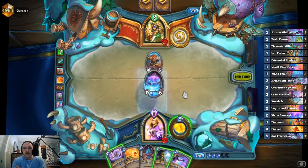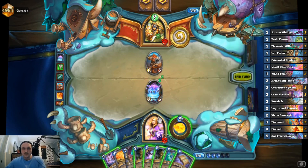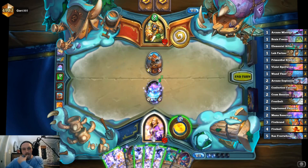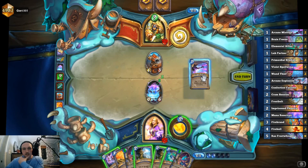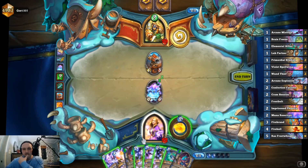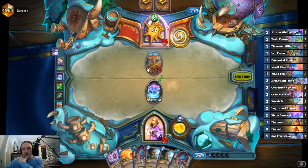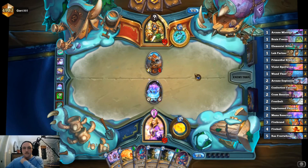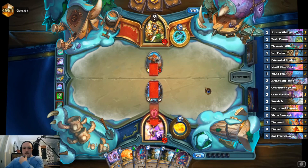We did it — let's play the Mana Reservoir and draw some cards. The Studies is fine. Let's send the arcane. My thought is if next turn is Dragon's Maw, I want to use this with the Frostbolt. We'll play another Allies — that probably won't be activated for a little bit but that's fine. I don't know if this is highlander or not yet, I think it is just based on the Pressure Plates. Let's go face.